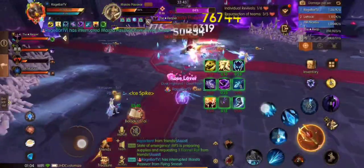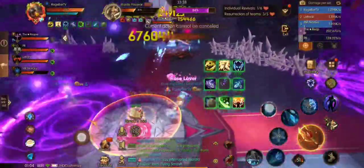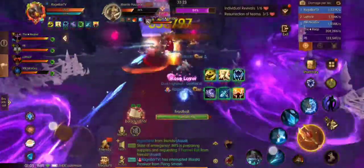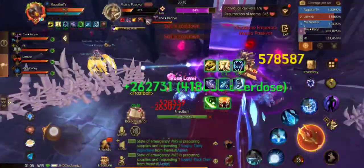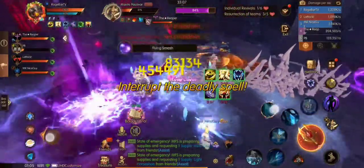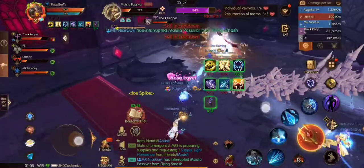Once the boss is about to die, he'll spawn even more whirlwinds. Ensure that if you are not up against the wall with them, you're watching where they're going, as they do massive damage and taking 1–3 ticks could possibly kill you depending on the Overlord difficulty. This happens to be Overlord 13, so we have to make sure we watch for every mechanic and do them properly.